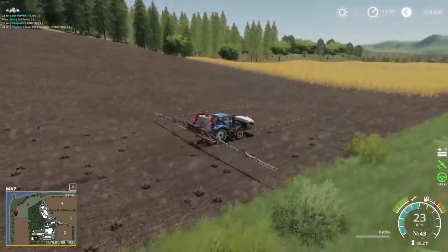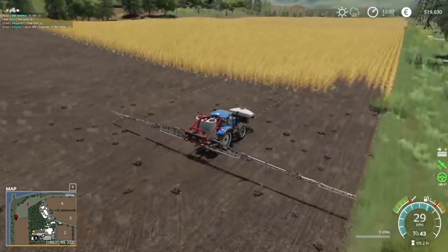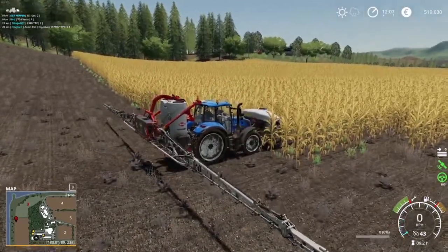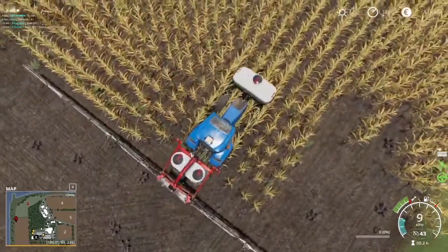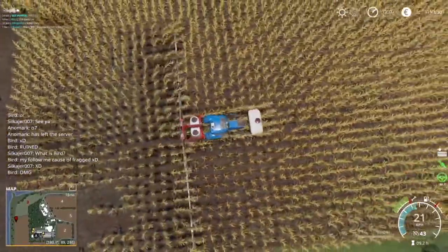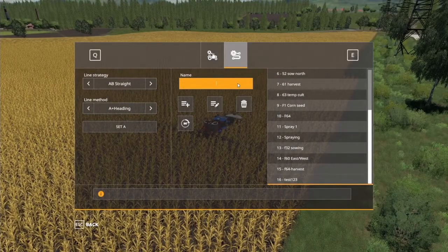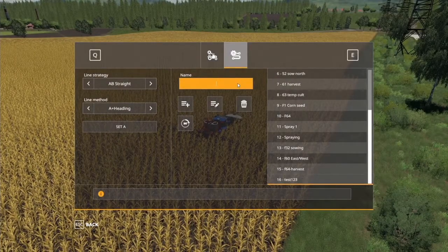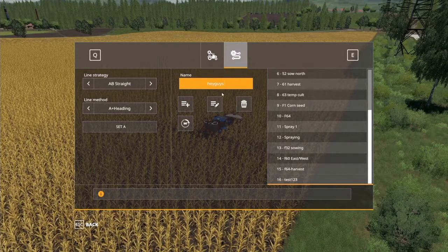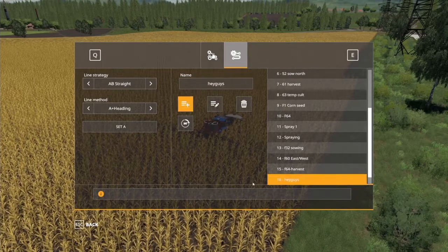We're going south, so 180°. Set cardinal. There you have it — lock on again with Alt+X and there you go. For this field it's going to be a fantastic GPS because this field is straight all the way down. No matter how fast you go, this GPS will keep you on the straight and narrow.